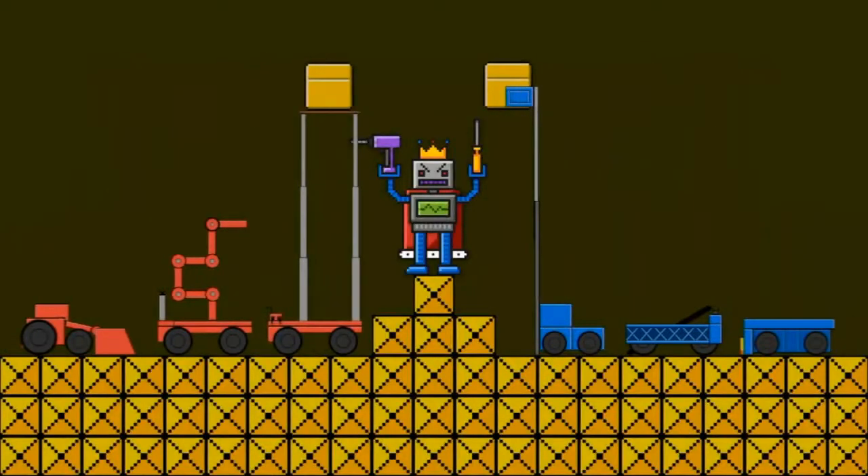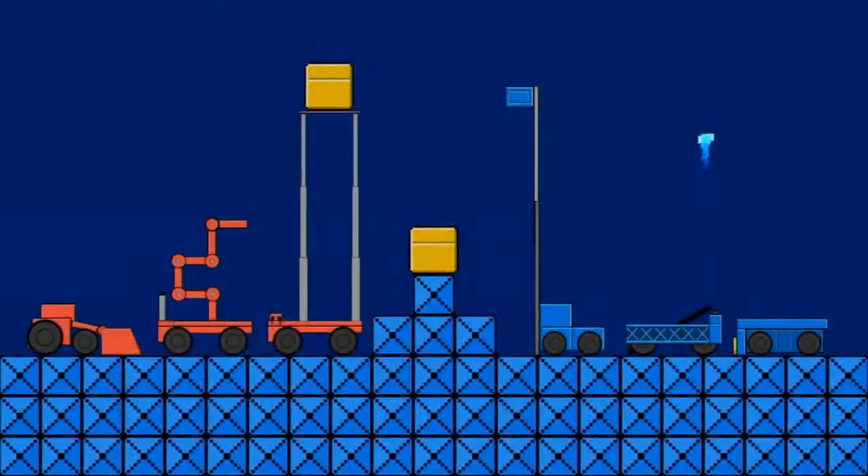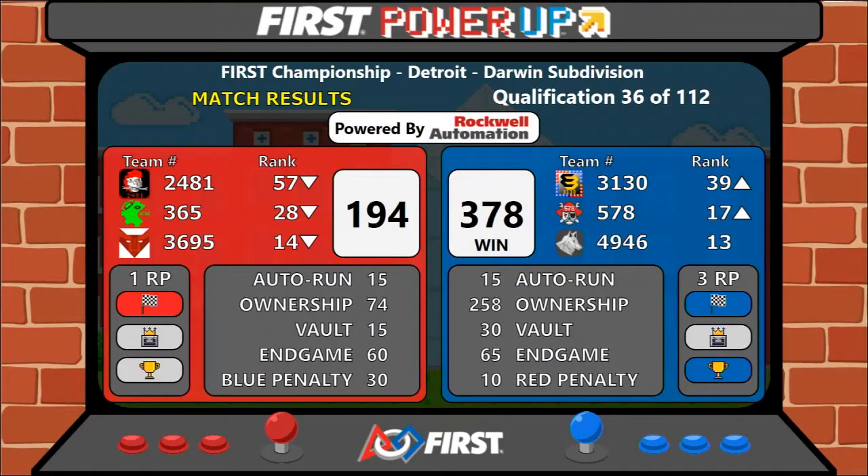The score is in — it's the blue alliance taking the match with a score of 378 to 194. Three ranking points go to the blue teams: two for winning and one for the autonomous ranking point.